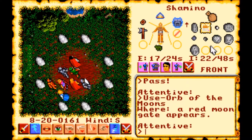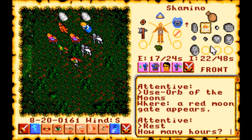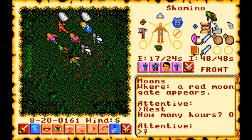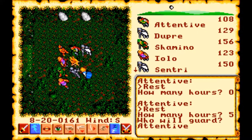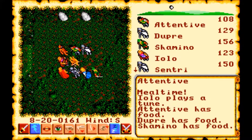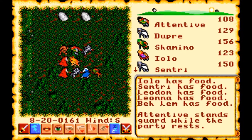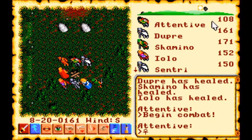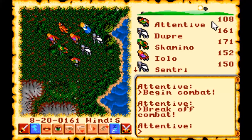Alright, so we're out here in the wilderness. Let's go ahead and rest for the night until the daytime comes. Let's try resting for about five hours or so — we'll have the Avatar stand guard. Okay, the sun's up, so let's head down towards that shrine.